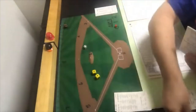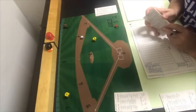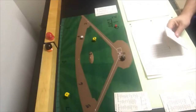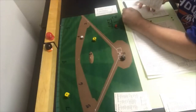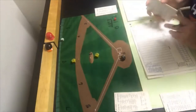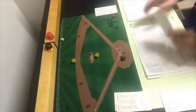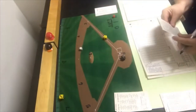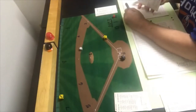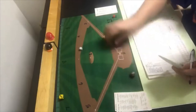Dave Collins leads off as the DH for the Reds and gets a 4-4 on Flanagan — a ground ball to third baseman Doug DeCinces, out 5-3. One away. Joe Morgan gets a 5-12, ground ball to first base — two away. Ken Griffey Sr. steps up and gets a 4-5, ground ball to second base — out 4-3. No runs come across for the Reds.